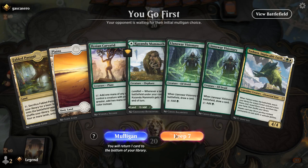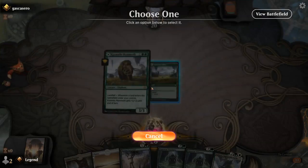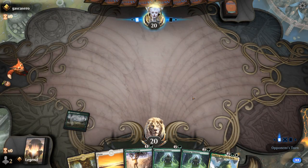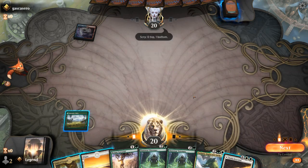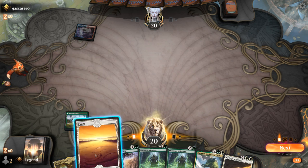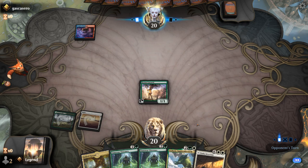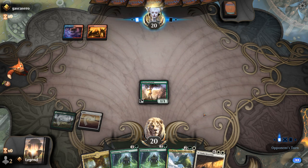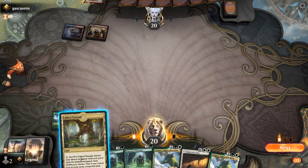We're on the play with a fine opening hand. Probably play Mammoth tapped since we've got double Visionary as additional three-mana plays. Temple of Epiphany — could be awkward if we don't draw other lands. Alternatively, I could have played Passage tapped and been guaranteed a turn three Visionary at least. Stomp kills Karyatid, and we don't draw a non-tap land, so this was kind of the worst-case scenario.